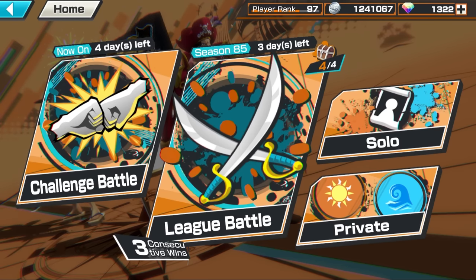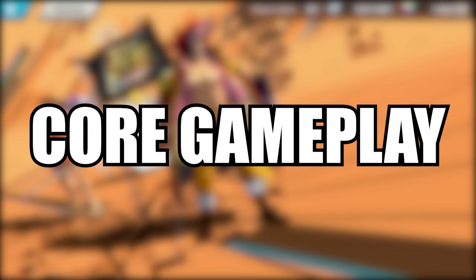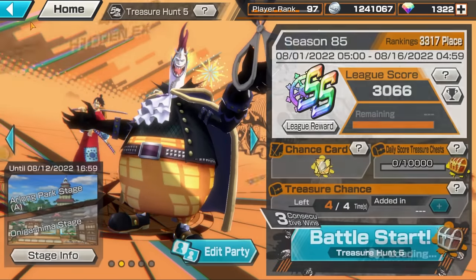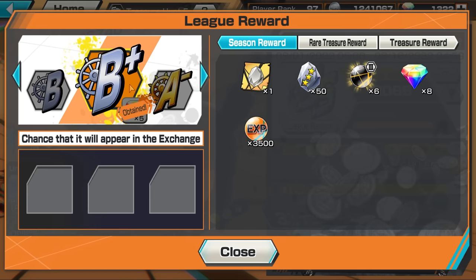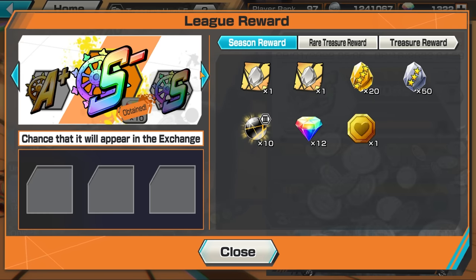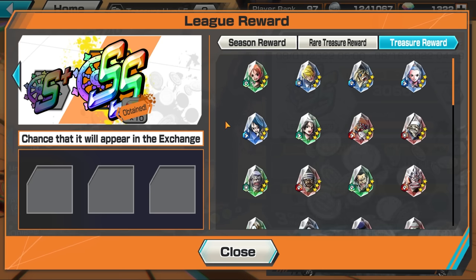Now for actual league battle gameplay. You start in lower leagues (around C rank) playing against bots until A-minus, where you start facing real players. Your rewards scale significantly with rank — once in SS you get more frags and gems every two-week season. Always push as high as you can, because the higher you get, the more rewards help you grow stronger even faster.